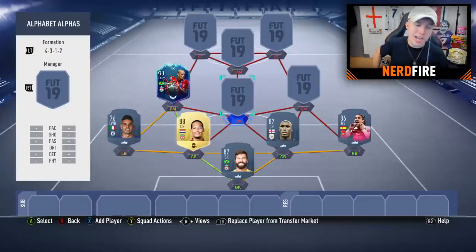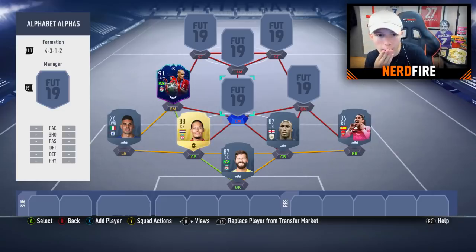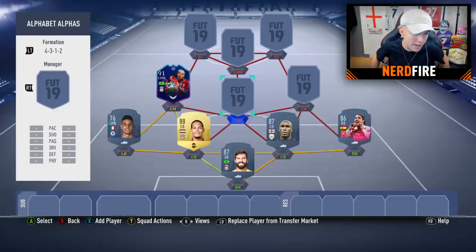For the central center mid starting with G, big shout-out to Twitch chat for helping me here. Options include Gundu, Goretzka, Gerrard, Gueye, and Guendouzi. I actually really like Guendouzi's Future Stars card — it's a very good card — so we're going with Guendouzi in the central midfield role.